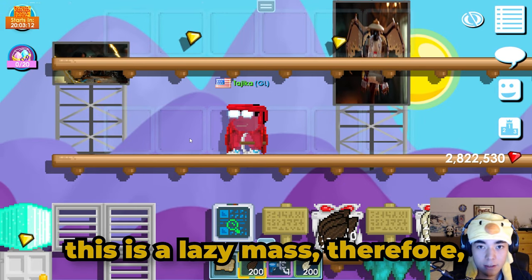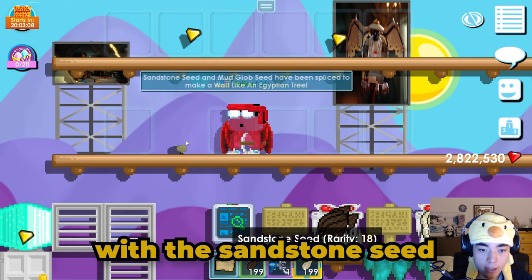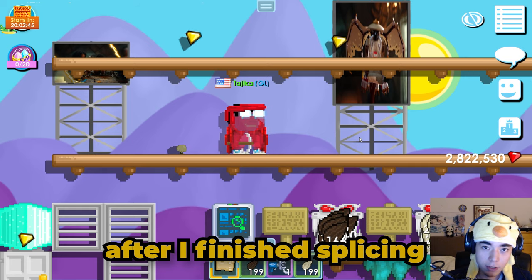This is a lazy mass, so all we need to do is splice the mudglob seed with the sandstone seed — and there it is, Wall Like an Egyptian tree. I'll see you guys in a second after I finish splicing all of these.